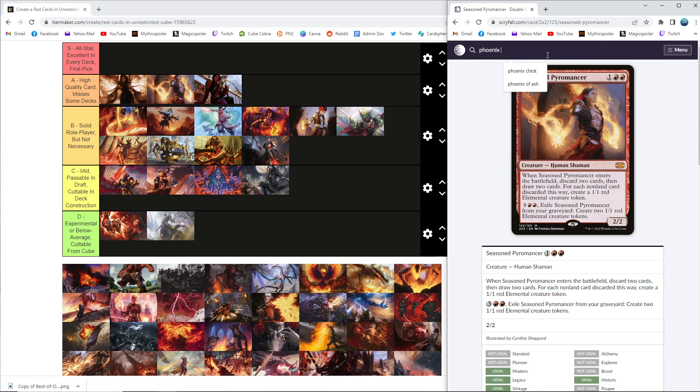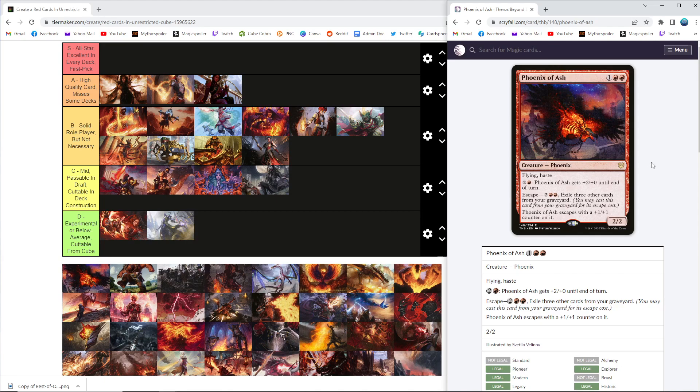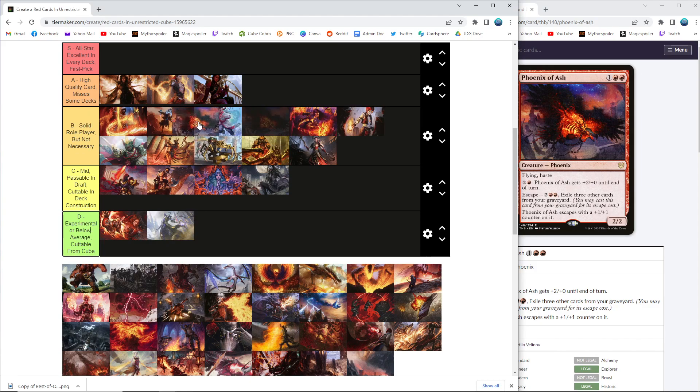Phoenix of Ash — we actually cut this for a little while because we wanted to give the blue control deck some breathing room. We had a really high density of creatures that could just come back from the graveyard anytime you killed them, and not enough exile effects to deal with all of them. We feel like blue is a little better positioned now, so Phoenix of Ash came back as just a nice grindy creature that's hard to keep down for good and it does end games. I want to put it in high B — I'll put it above Reckless Stormseeker because of its resilience to a lot of different types of removal and its contribution to a grindy red game plan more than just all-in aggro or spells-based. I wouldn't be surprised if Chris put it in A since he's very fond of the card, but I think high B is where I want it to land.